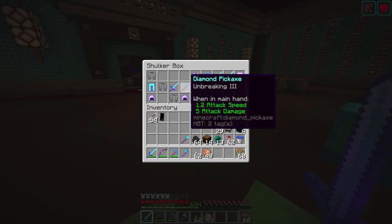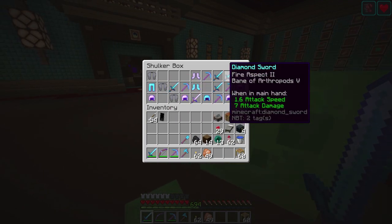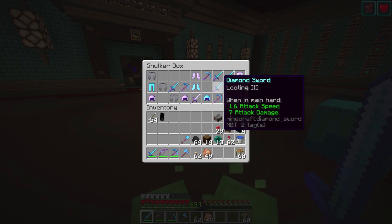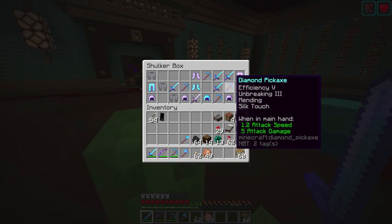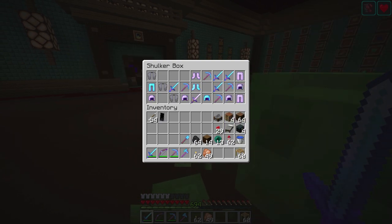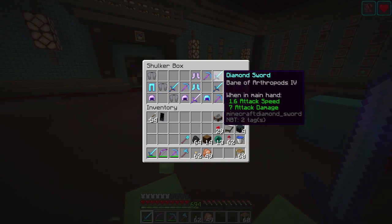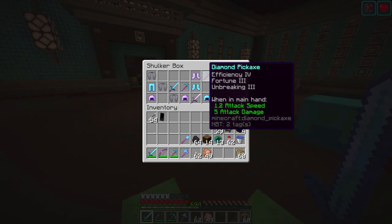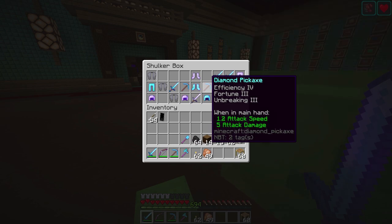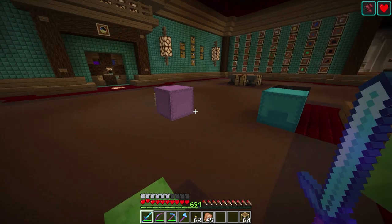So, to go over all the stuff we had: we've got Unbreaking 3, Knockback, Protection 3 — I don't think any of those were great. Oh yeah, that was great. Efficiency 5, Silk Touch, Mending. I thought I got two that were great. Efficiency 4, Fortune 3, Unbreaking. And then all these.